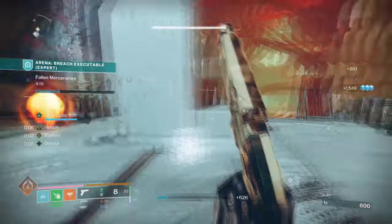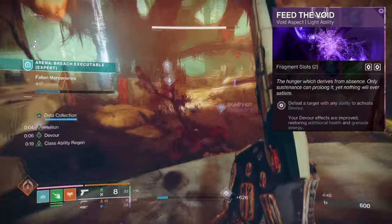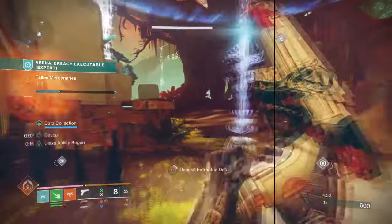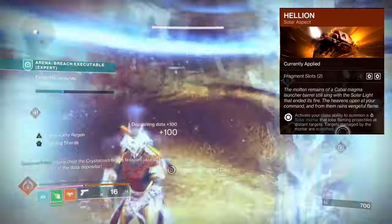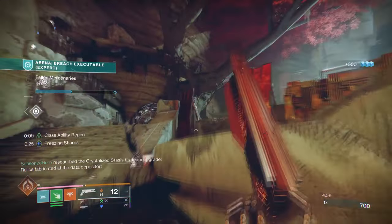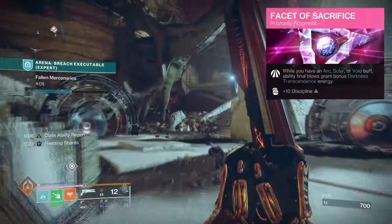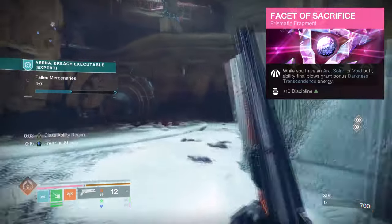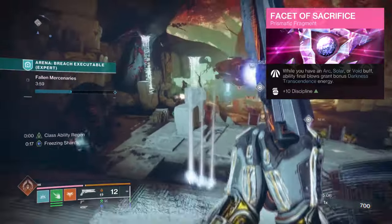For Aspects and Fragments, we have the following. Feed the Void, where defeating targets with any ability kills will activate Devour. Helion, where activating your class ability will produce a Solar companion that will lob flaming projectiles at distant targets and scorch them. And Facet of Sacrifice, where while you have an Arc, Solar, or Void buff, ability kills will grant bonus Darkness Transcendence energy.